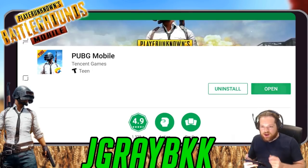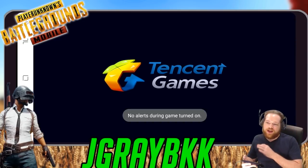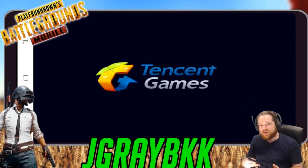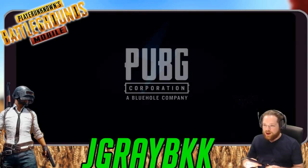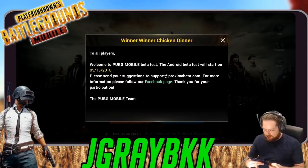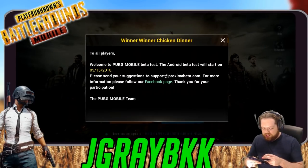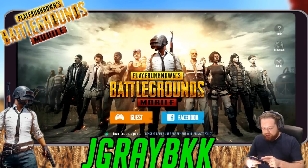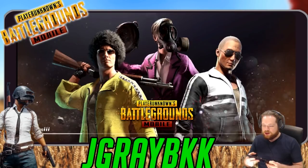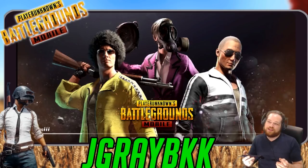We have finally finished downloading the game. It's opening up through Tencent Games — it's working, it's great. This is the English version of the game, which is the version you want. You won't have to deal with Chinese or a language you don't understand. It's loading up, checking for updates — this is the PUBG Mobile beta test for Android starting today. You can log in with Facebook, then go right to character development and make your own character.